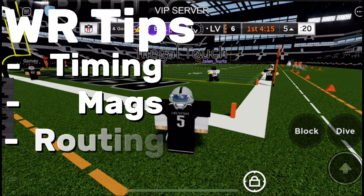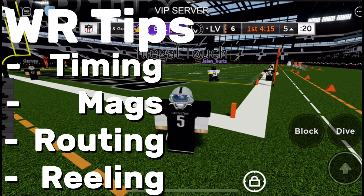Here's the video: how to get better in Football Fusion — basically a tutorial slash tips for wide receiver. The best tips are timing, mags, routing, and reeling. These are probably the most important tips if you want to become a better wide receiver, and you should know how to do these correctly.